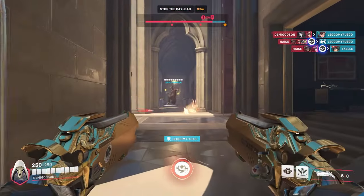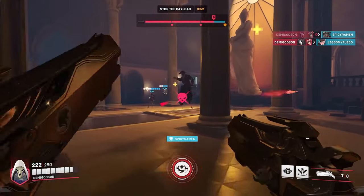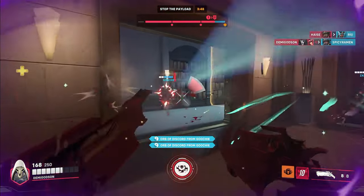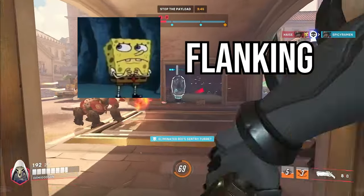Reaper is an absolute unit of a DPS hero. He's really tanky and deals a lot of damage up close, but the problem is he's got absolutely horrible range. And because of this, there are two ways to properly get value out of Reaper: flanking and frontlining.